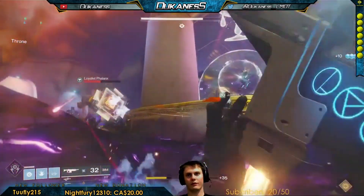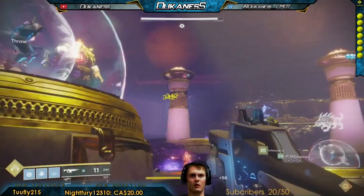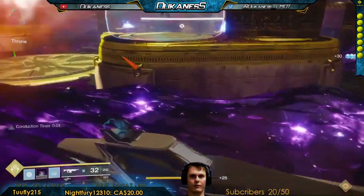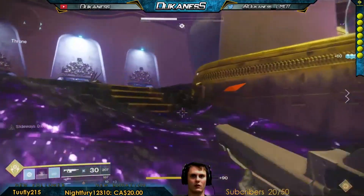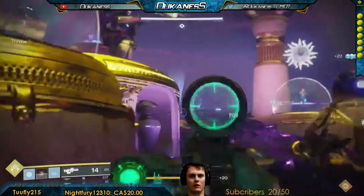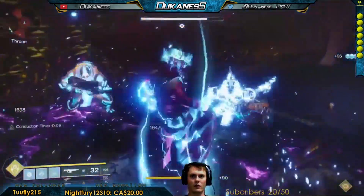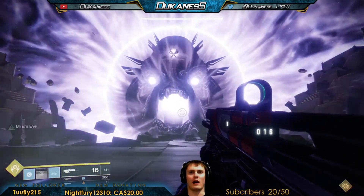While the teleport team is calling out symbols, the players in the throne room are clearing ads and listening to callouts. Someone has to melee the scion associated with the symbol that was NOT called out. So if beast, sun, and chalice are called out, a player must melee the scion represented by axes. When I'm in the throne room, I like to have one person assigned to chalice and axes on the left, one person assigned to beast and sun on the right, and one person whose only responsibility is to clear ads. After the second or third scion is eliminated, ads start to pile up, so I recommend the ad-clearer pops their super to control the ads.